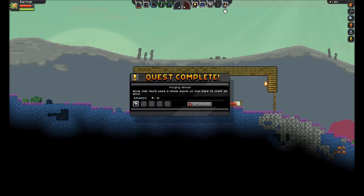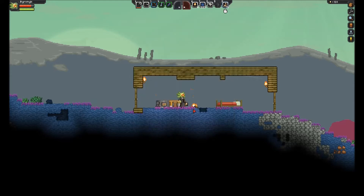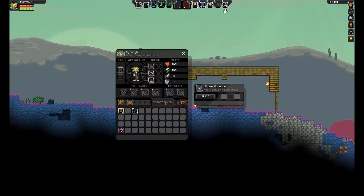Good job! You need a whole bunch of iron bars to craft an anvil. Your ship's engines aren't yet strong enough to take you beyond the alpha sector. Create a distress beacon and maybe you'll be able to make contact with a larger ship — make sure you're ready for anything before you do that. I'm not going to make it just yet. This is as far as I've gotten; I haven't made it to that point yet.